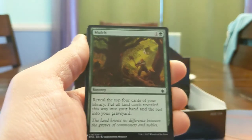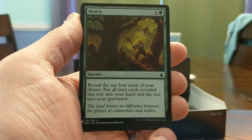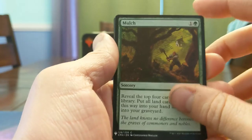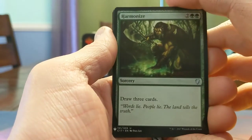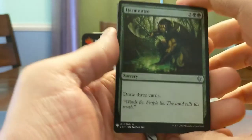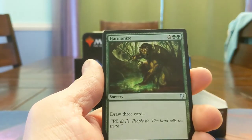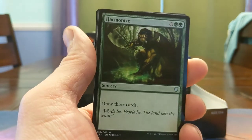Mulch — this card's amazing. You draw all the lands in the top four cards of your library, the rest go to graveyard. If you want to draw lands this is your card — it's like the blue Treasure Hunt. Harmonize — draw some cards. Other Commander Podcasts guys say this card's kind of boring. Not a huge fan of just draw three in Commander, but if you're mono green and you just don't have the card draw, I get it.